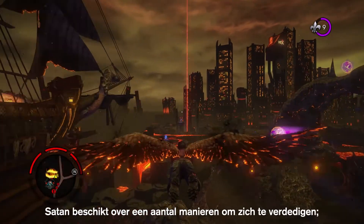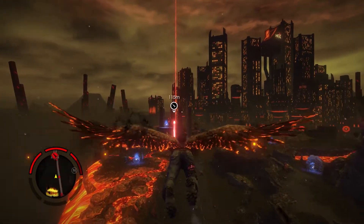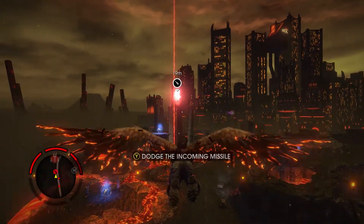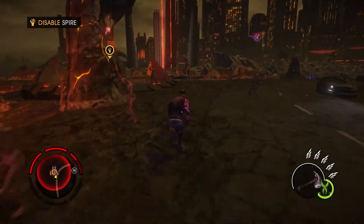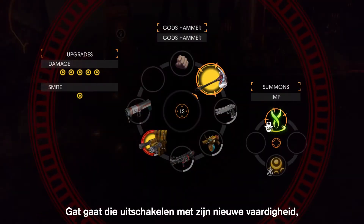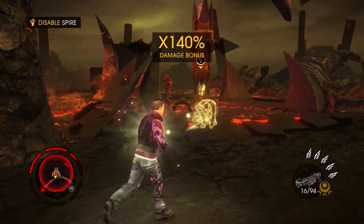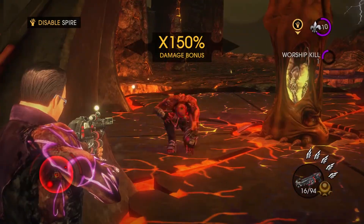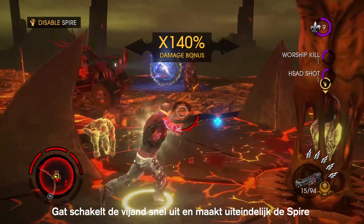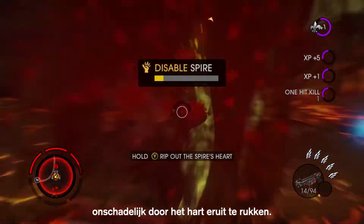Satan has a number of defenses at his disposal — in this case, the Spire. So Gat's going to take it out with a new ability. This one is called Warship Aura. Gat's going to quickly take care of the enemy and ultimately disable the Spire by ripping the heart out.